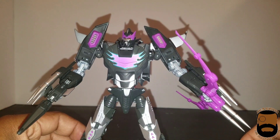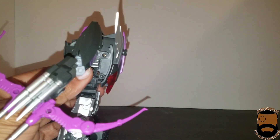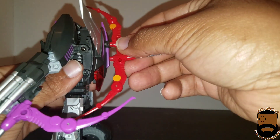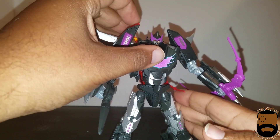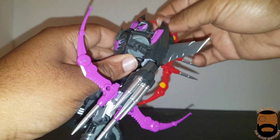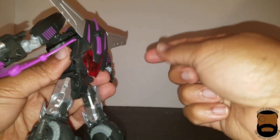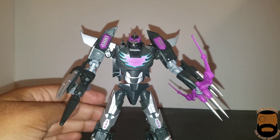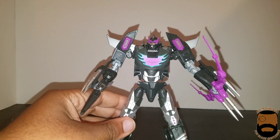On his back you can store the blaster the same way. Just to avoid taking everything out of his hands, I'm going to use the normal Calviss bow to show how that works. The bow can store on the back like so, and you can even fold it in to make it a little more compact if you want. Same thing goes for the gun — that can be stored on the back too if you want to get it out of the way. I sometimes do that so I know where I put the gun.